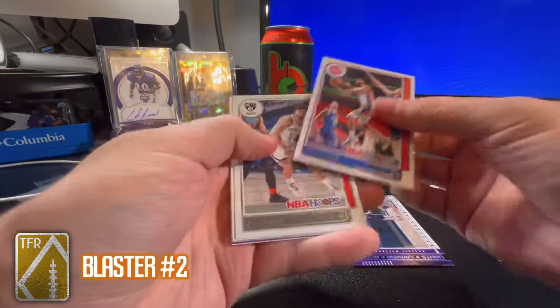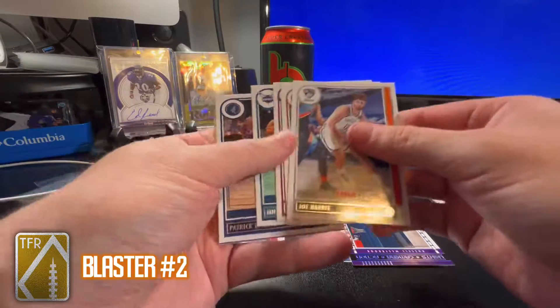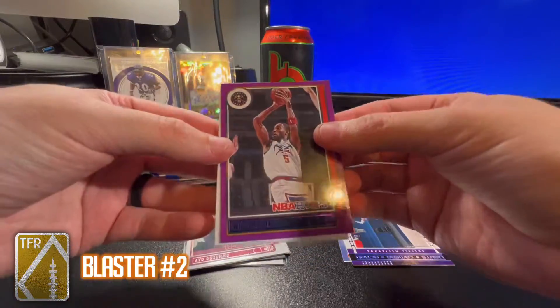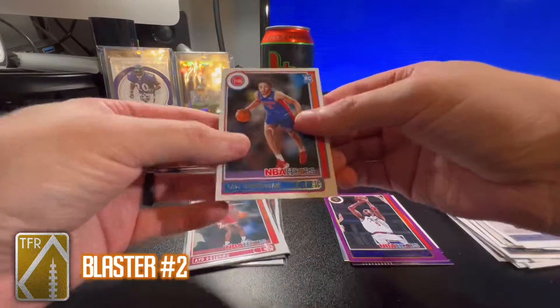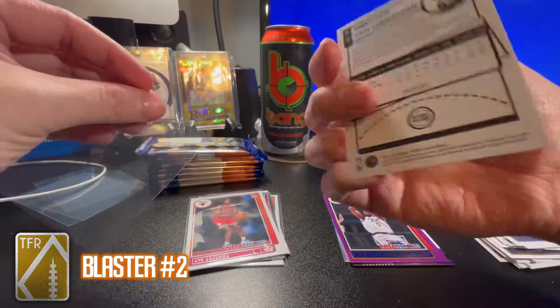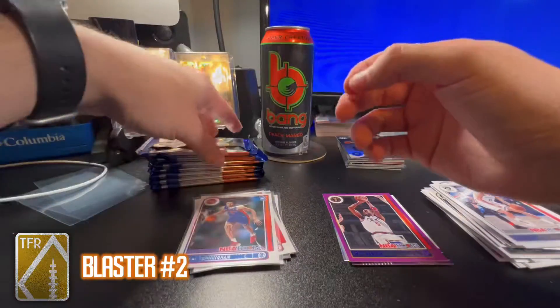Saddiq Bey year two, Joe Harris, Fred VanVleet, Oladipo, Miles Bridges, Patrick Beverley, a purple Will Barton, and a Cade Cunningham base rookie.